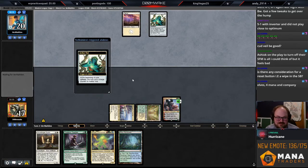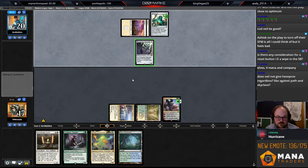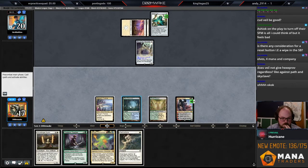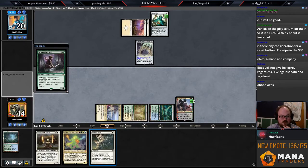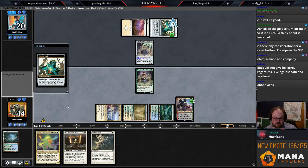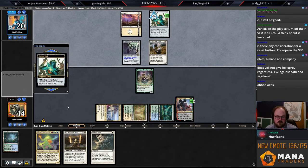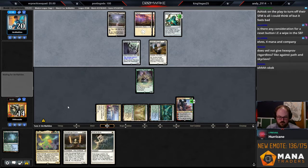Elves, four mana Collected Company — yeah that one too maybe. The Veil only gives hexproof from blue and black permanents. Phyrexian Revoker — okie dokie, glad I played Ragavan. Just play Gem Tracker. They have Skyclave — it is what it is. I could play Stoneforge and get Batterskull, but if they have Skyclave on Stoneforge it's still pretty bad for me. And they have Giver — the nuts. A 2-for-1 and a 1-for-2 in the same turn, unbeatable.